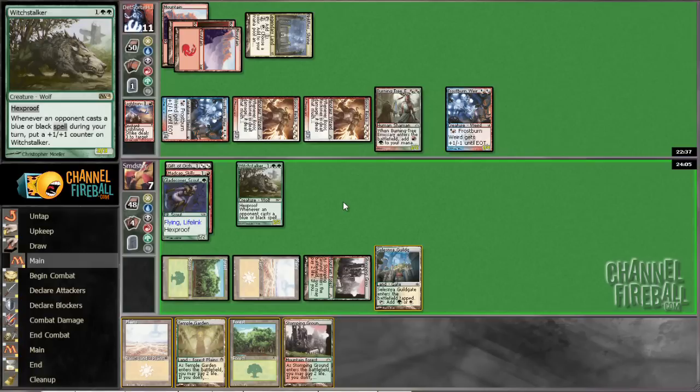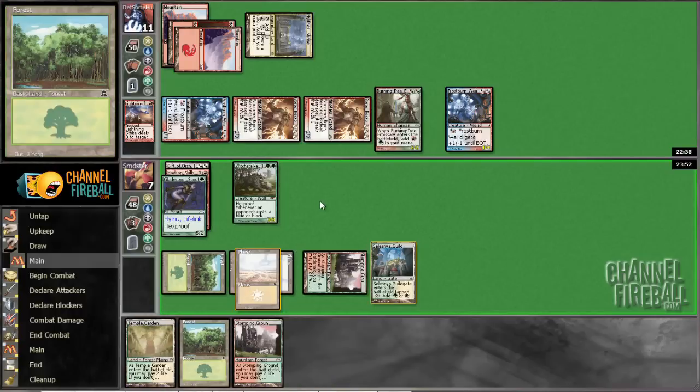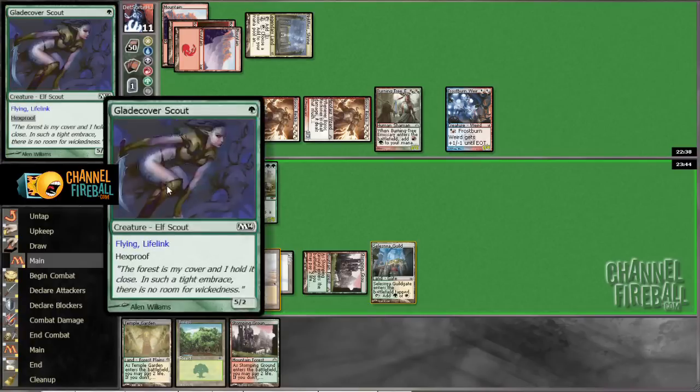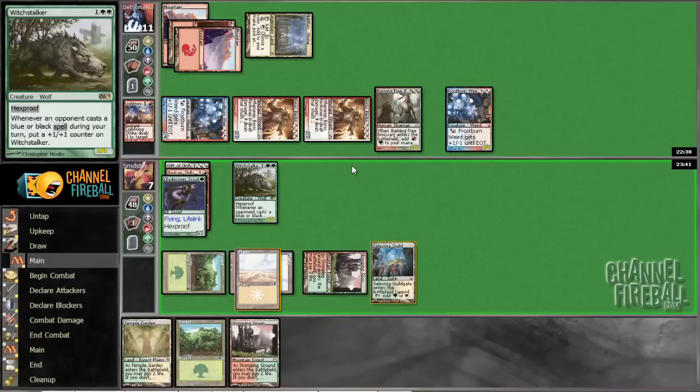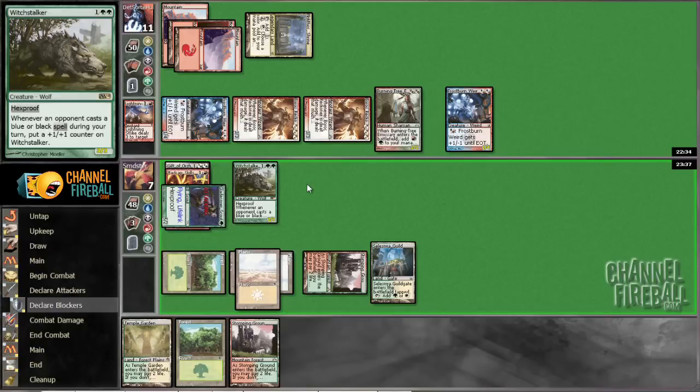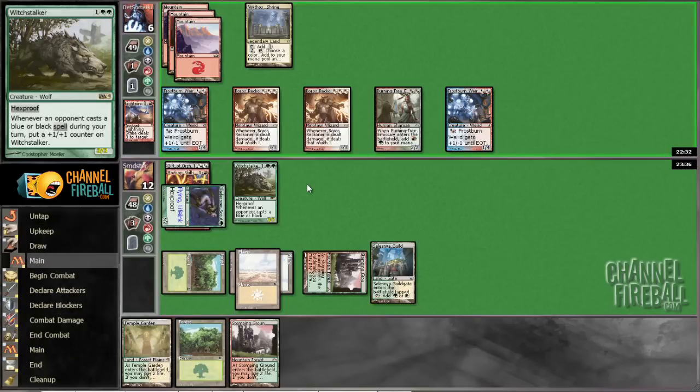However, if we don't attack, how do we win? We have to trade off our Glade Cover Scout, which seems horrible. Like we block both the Frostburn Weirds — I don't like this spot. Witchstalker could block there and we block there and then we take 10 and go to 2 with a Witchstalker left over. I don't really like that. I think we just have to attack and hope he makes a mistake. I don't think we're going to win this game by hanging back. Obviously we leave ourselves dead on board, but I don't see any other way to win this game other than hoping that he makes a mistake.